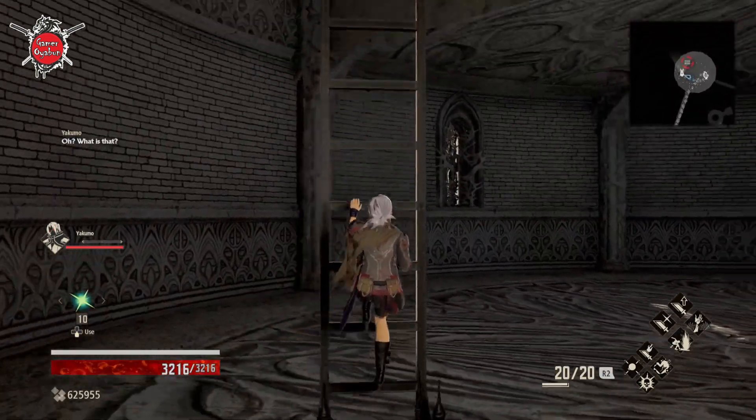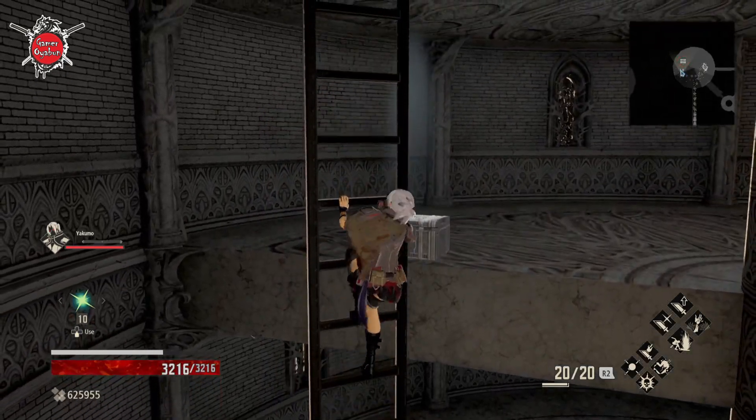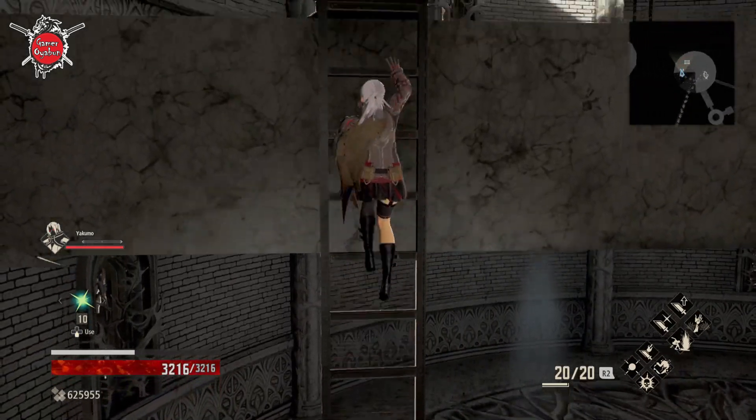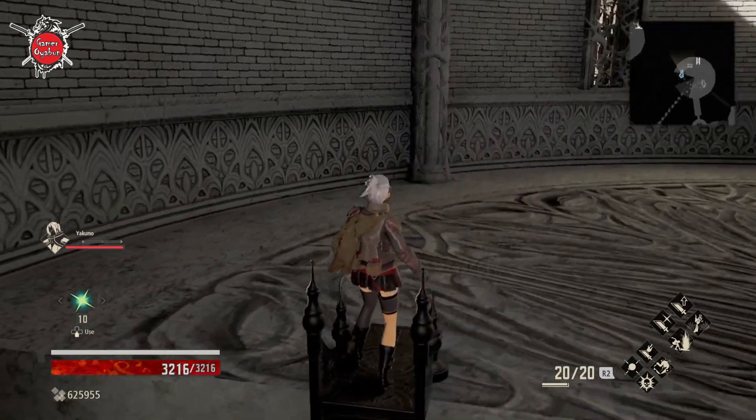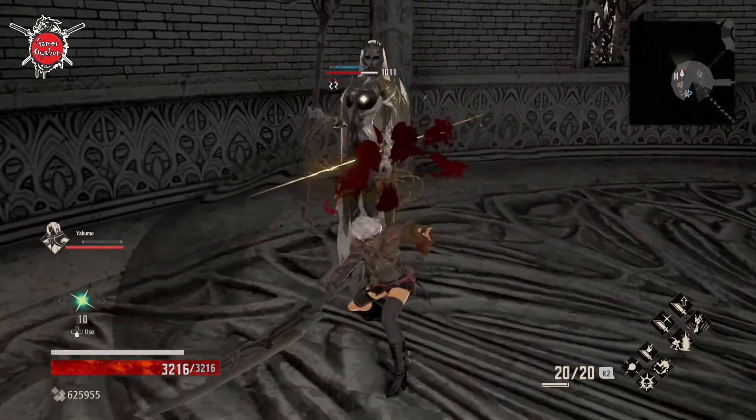Let's start the second and final part of the Cathedral of the Sacred Blood. There we have a chest — a very important chest — which contains the final key for the final locked door.